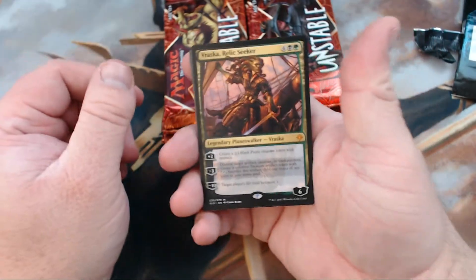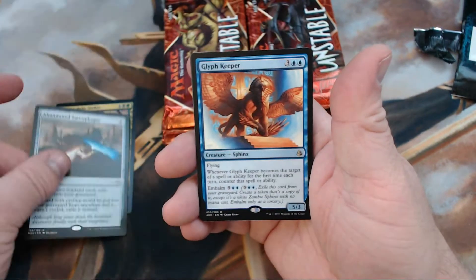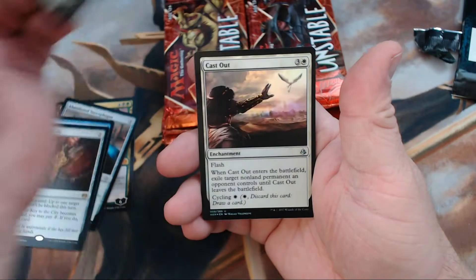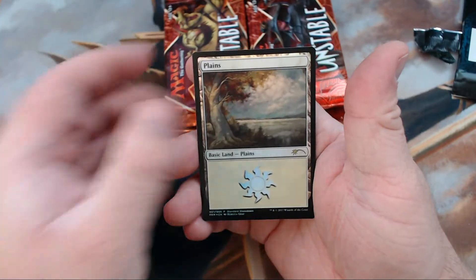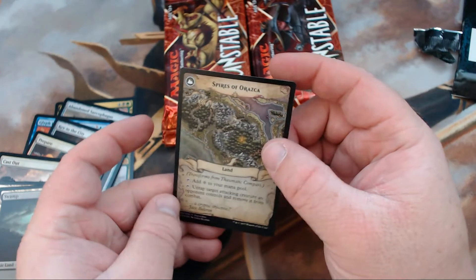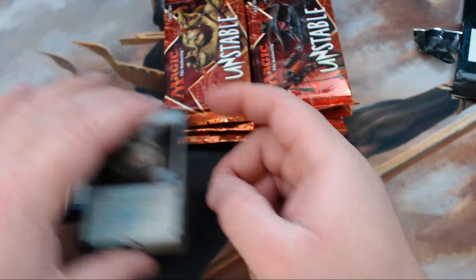Right off the bat we've got a Plainsbarger, we've got a Vraska the Relic Seeker — I'll go ahead and take that, that's good. We've got Abandoned Sarcophagus, Glyph Keeper, Key to the City. We've got a Foil Prepare and Fight, Foil Cast Up — not too shabby. We've got our lands and the Thematic Compass. Not too bad; I was kind of hoping for one of the other ones, but I'll definitely take this little gem.